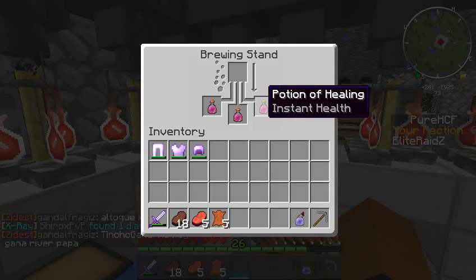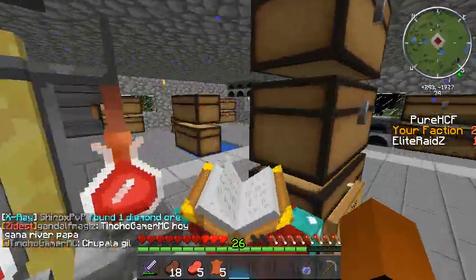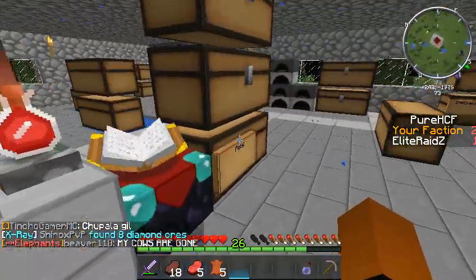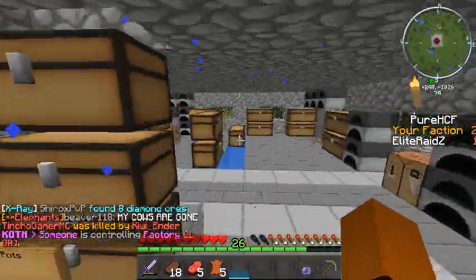This way we do the pots. We are about to go to the end portal and get some glowstone. There's so much pots we have — we still have a whole bunch, but we used to use them for PvP.